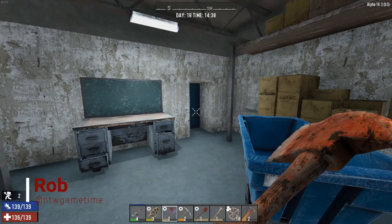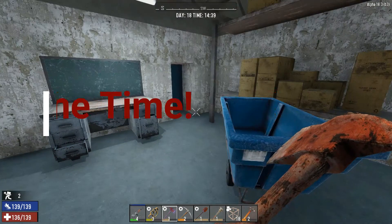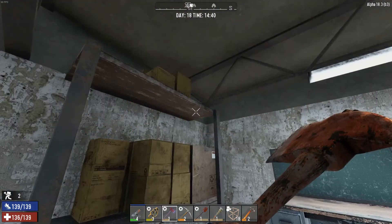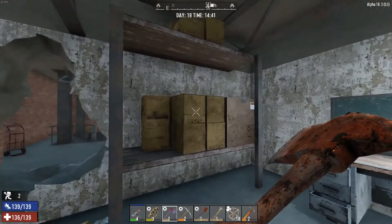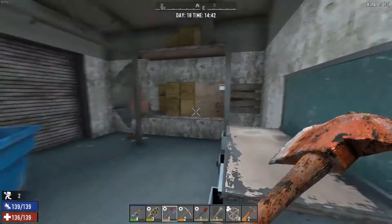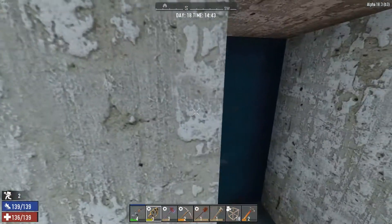Hey everybody, welcome back to NTW, my name is Rob. It is game time and we are back on Seven Days to Die, playing Alpha 18.3 build three. We are continuing right where we left off in the bookstore — I believe it is Munch's Carpets and Storage — so we're going to continue on. We've already cleared out this room, got everything, and we are moving on.